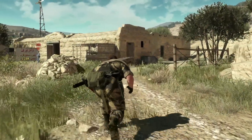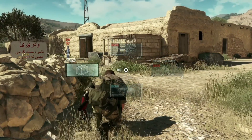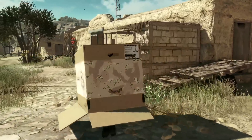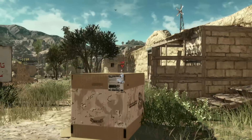MGS players are all familiar with the cardboard box, but as explained previously at E3, the box has been upgraded with new abilities in Metal Gear Solid V: The Phantom Pain to offer players more options, such as the ability to pop out, take enemies out, and hide back in the box.